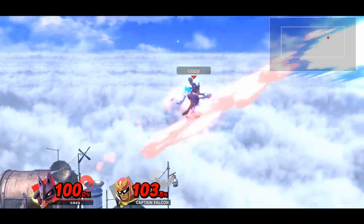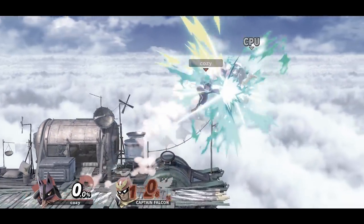One of Lucario's kill confirms is a simple forward air into back air. This works better with aura since it will obviously kill earlier.